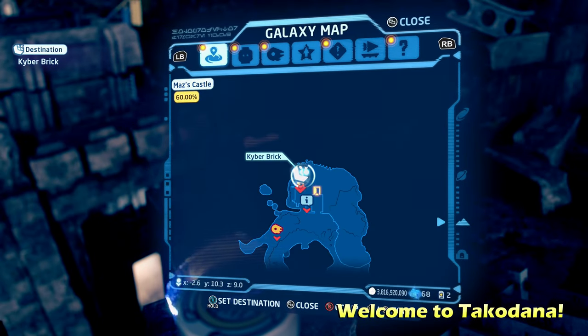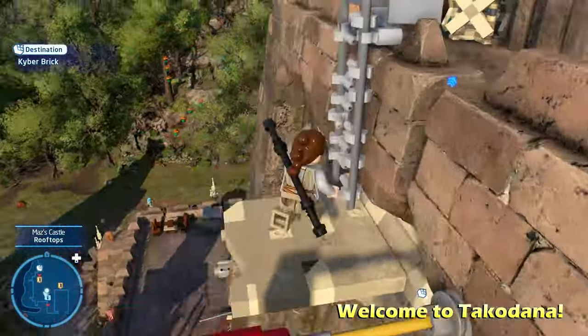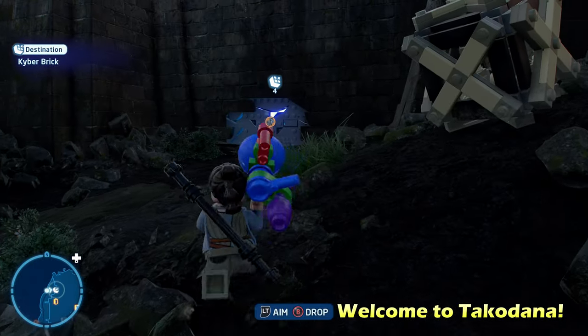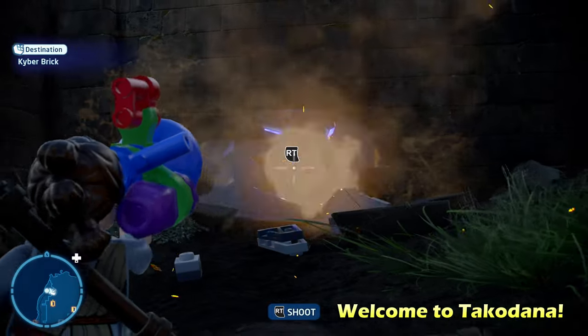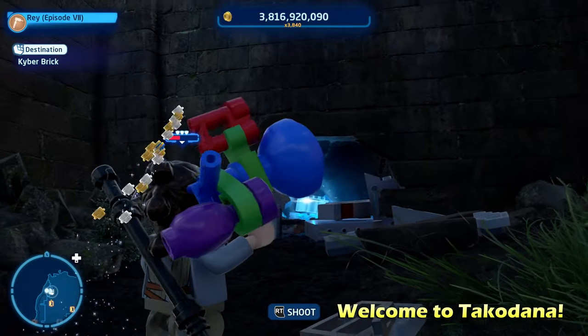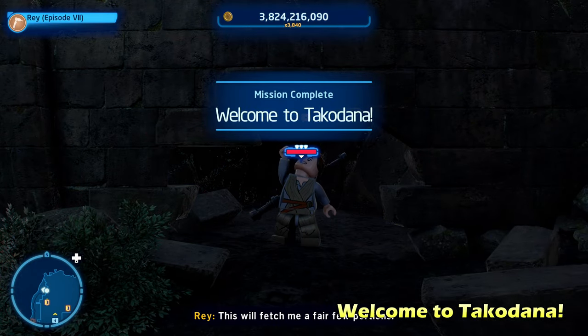Just one more on the outside, called Welcome to Takodana — this is supposed to be one of the first ones we were supposed to do, but oh well. Over here on the left side of the castle on the outside, switch to a scavenger character and use their breaker blaster ability to cut a hole through the wall. Then you can get the Kyber brick for Welcome to Takodana.